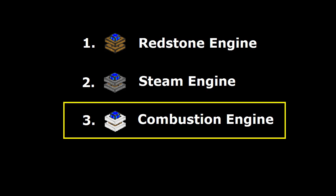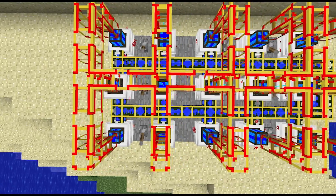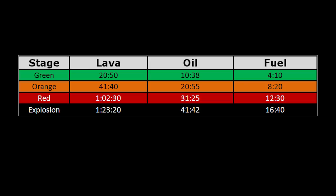Combustion engines are one tier up from steam engines and are currently the most powerful engine available. They're relatively expensive to build and can only run on oil, lava, or fuel, each of which will output a different energy amount and also heat the engine up at different rates, as shown here.